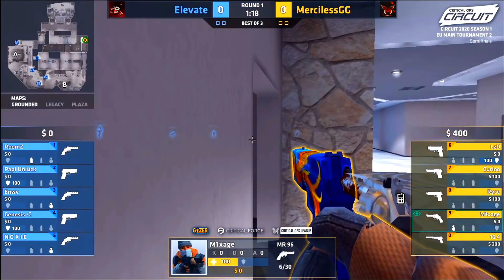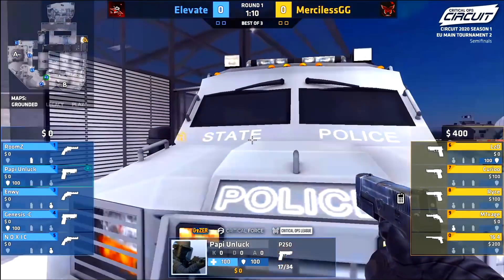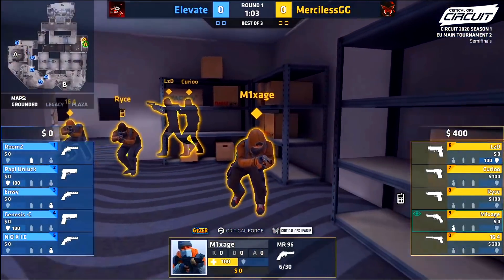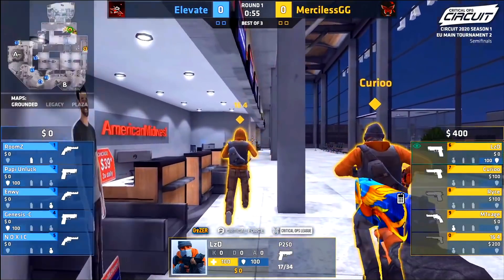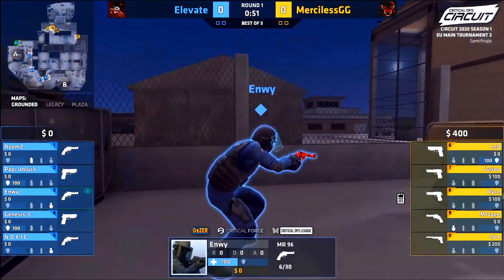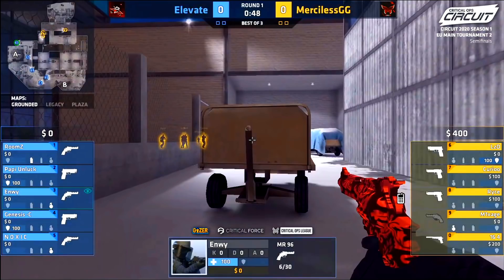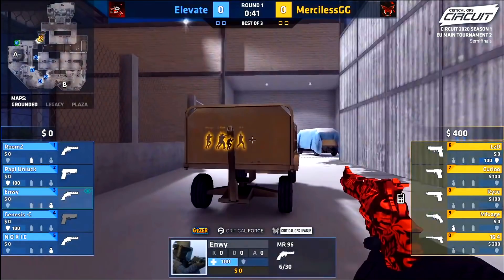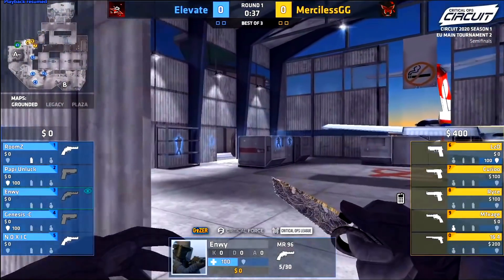It's a pretty slow round — nothing really happens early. Noxic occasionally peeks out towards A mid from connector but doesn't do much. A minute goes by and merciless rotate all the way towards B site. Notice what Envy is doing — he peeks his wagon position, sees a lot of them, but doesn't contest. Instead, he pulls his nade out, throws it, and runs away.